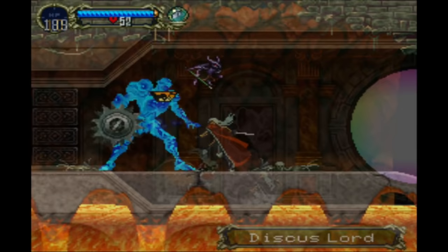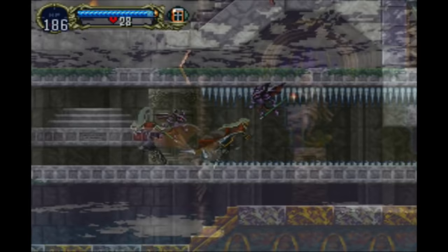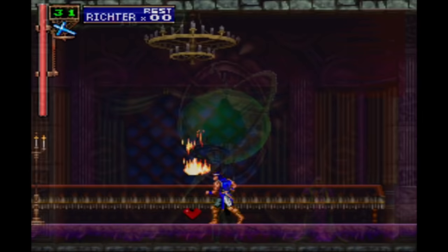So Castlevania: Symphony of the Night — it's a gorgeous looking, stylised pixel art, side-scrolling action adventure game with light RPG elements focusing on skill over stats, set in a massive open castle with a pseudo-freedom of movement system. While you can technically go anywhere from the start, you need to collect certain items or skill upgrades before you can actually access every place, with an optional subplot you don't need to worry about and hidden items you may never find. Let's finish the entire game and ask: is it any good?